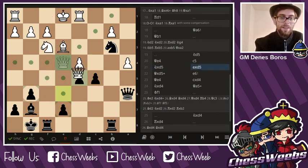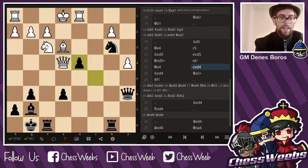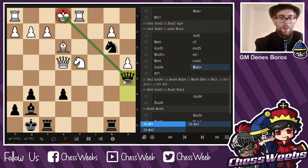Knight takes d5, e takes, queen takes, e6 — attacking the queen and getting ready to take on d4. c takes, knight takes, queen a5 check. Just before white could avoid these checks, I'm giving that check and there's no castling anymore.